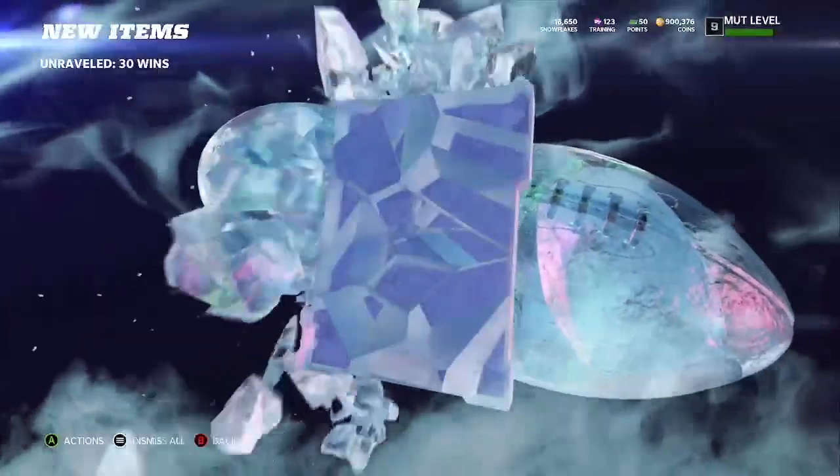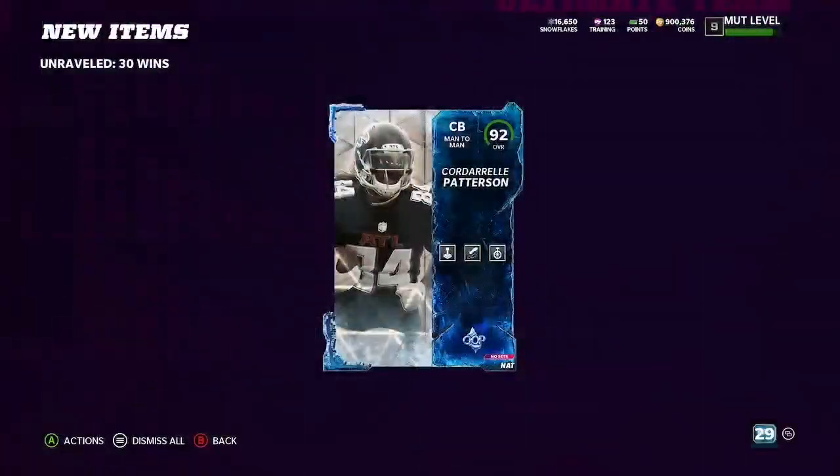And boys, he should be popping up right here. What a beautiful animation. 92 overall man-to-man Cordell Patterson. In this video, I'm going to be showing you guys how I got him in less than about five hours, as well as showing him off a little bit in the menus and in some gameplay.